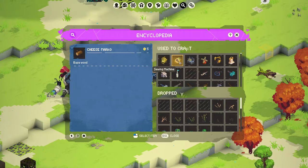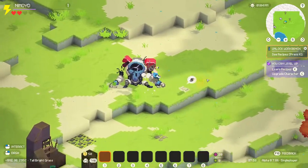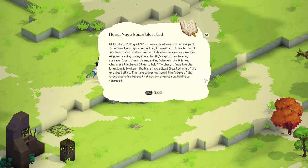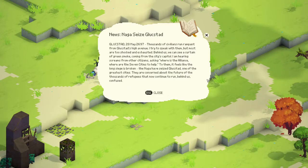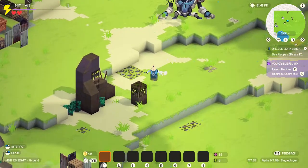Carpenter workbench. Working on... Maybe I don't actually build there. Maybe that just shows me how to do it. I can run up and fall off it, that's kind of neat. Am I going to read this? Read. News... Naga sees... Thousands of civilians run rampant from Glukstad's High Avenue. I try to speak with them, but most are too shocked and exhausted. Behind us we can see a curtain of green smoke coming from the city's capital. I am hearing screams from other citizens asking, 'Where is the Alliance? Where are the seven cities to help?' The Naga have seized Glukstad, one of the greatest cities. War never ends. I'm supposed to unlock the workbench.